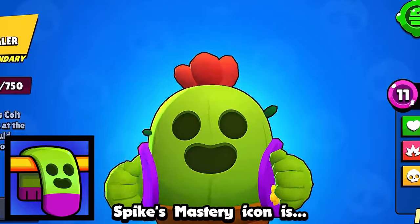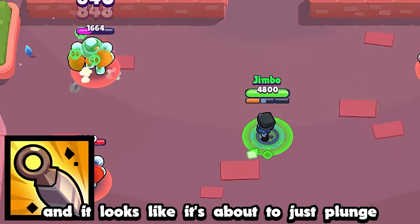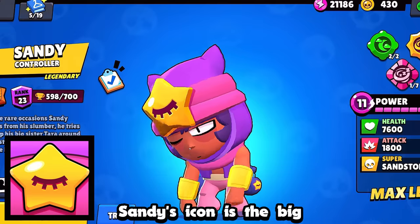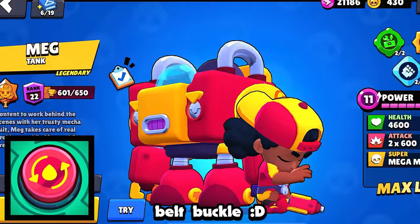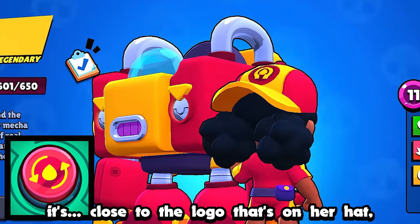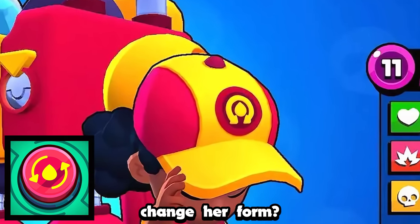Spike's mastery icon — let me just show you. Crow's icon is his dagger, and it looks like it's about to just plunge right into something. Leon's icon is his face, or at least the parts of it that we can see. Sandy's icon is the big sleepy star on his forehead. Amber's mastery icon is her fire belt buckle. Meg's mastery icon actually kind of has me stumped — it's close to the logo on her hat, except I can't really find it anywhere, and it kind of just looks like a button that would change her form.